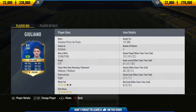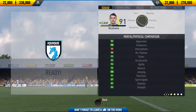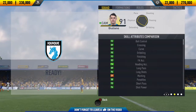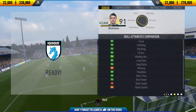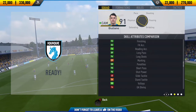If you want to go and pick this guy up and try him out for yourself, his price range on PlayStation 4 is 22,000 to 330,000 coins, and on Xbox One it's slightly cheaper at 22,000 to 270,000 coins. On both consoles he's settled around the 130,000 coin mark.